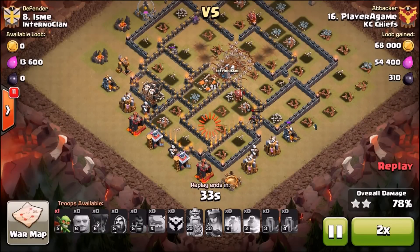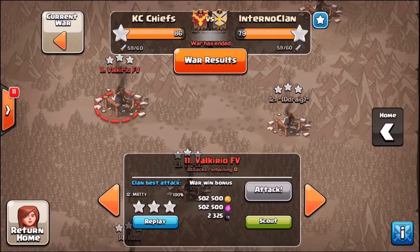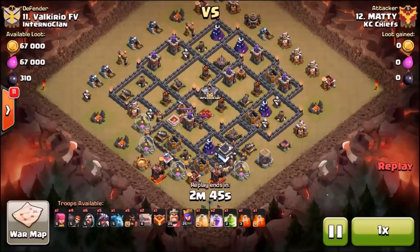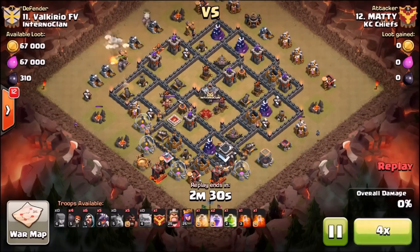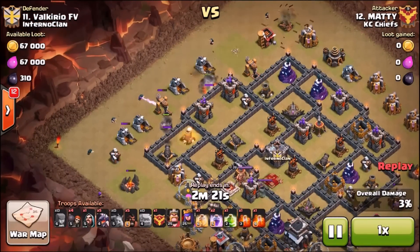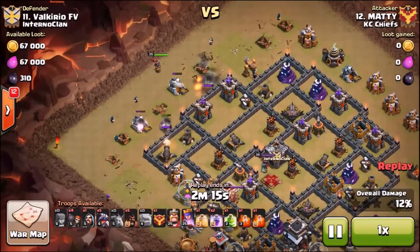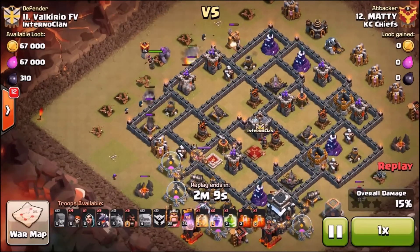Next one - I like this attack. Maddie has been very creative with his attacks, and a lot of his attacks are first attacks he likes to plan out. He brought a GoHo Dragon attack on this one. He's gonna come in at the upper left-hand side, about nine to ten o'clock, bust his kill squad in through there, then use some hogs and a heal spell over at the three o'clock air defense.